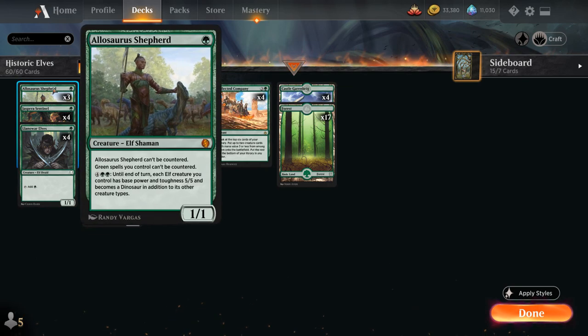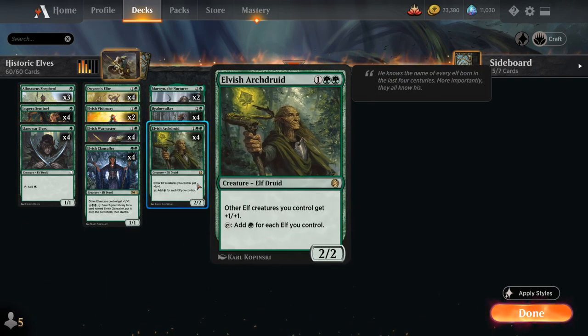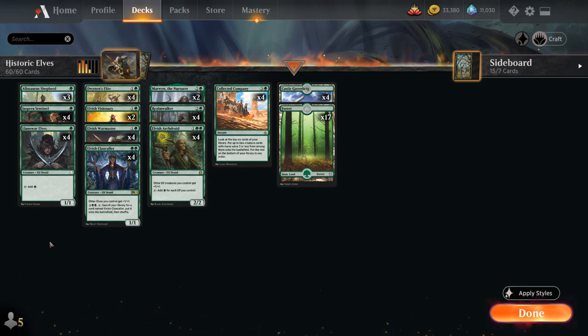At 1 mana we also have 3 copies of Allosaurus Shepherd, a 1/1 saying it cannot be countered and green spells we control cannot be countered — so great against any blue decks. For 6 mana until end of turn, each Elf creature we control has base power and toughness 5/5 and becomes a dinosaur in addition to its other creature types. Importantly, if our creatures have base power 5/5, they can still get +1/+1 from our various lords like Elvish Clancaller and Elvish Archdruid.